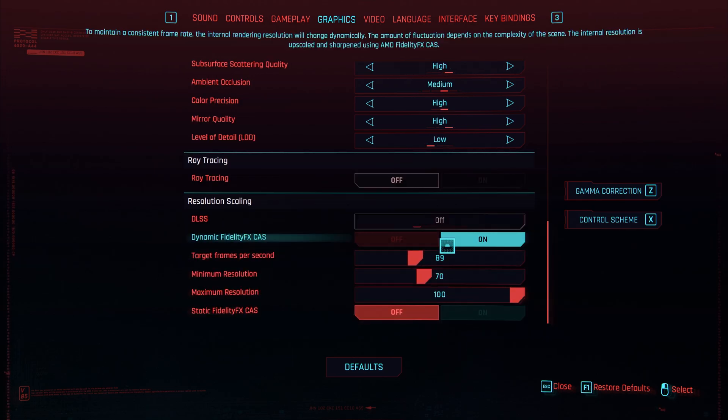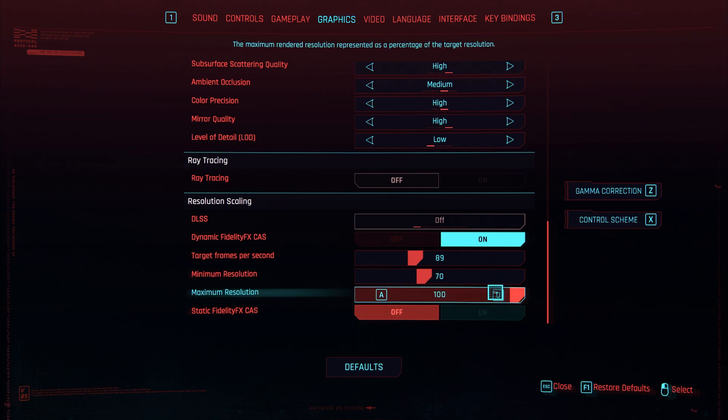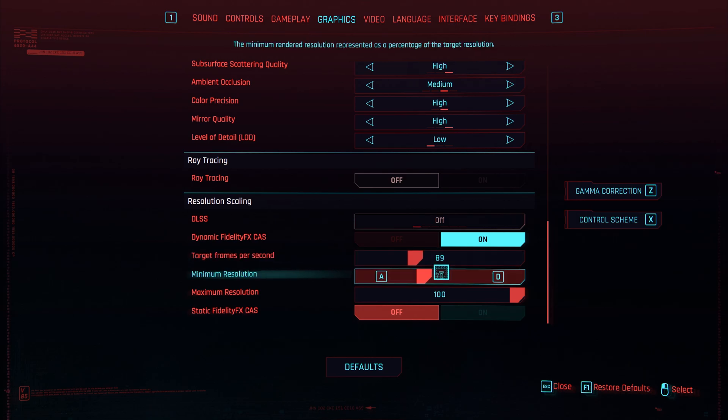If you only want to adjust resolution when you're losing certain amounts of FPS, have a look at Dynamic FidelityFX CAS. Set a target, minimum, and maximum resolution scale for the game. As soon as the target frames per second is not reached, it'll drop the resolution down to the absolute minimum set here.